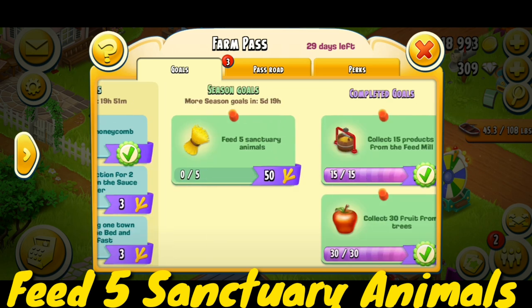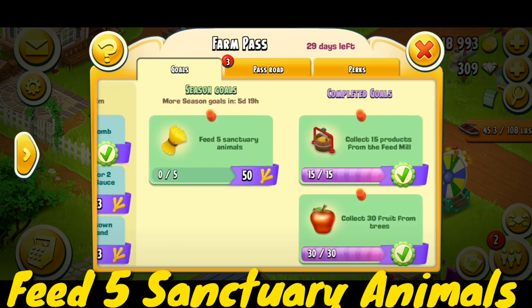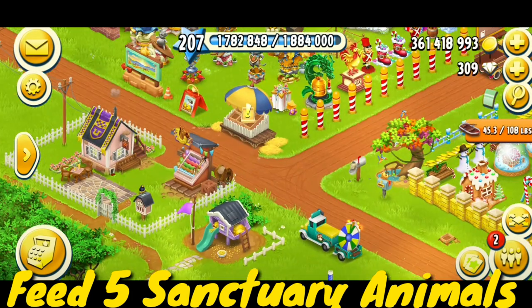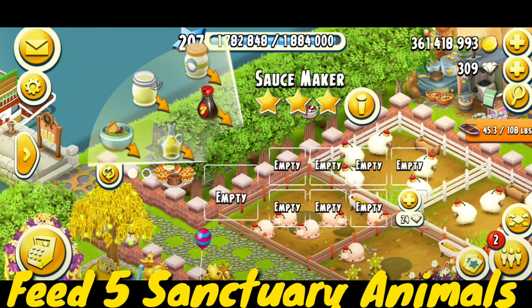As you guys can see, the task is here with 50 points — feed five sanctuary animals. Many people are questioning how to complete this task, and in this video I'm gonna tell you how to complete that special task.